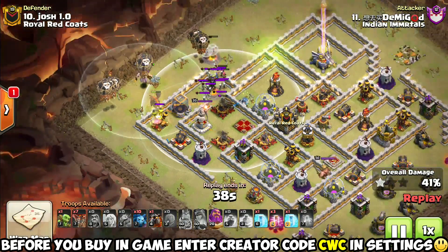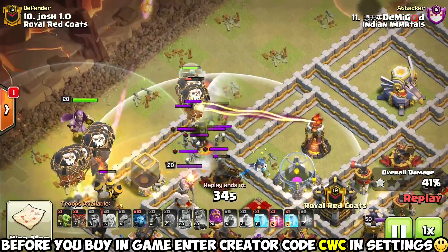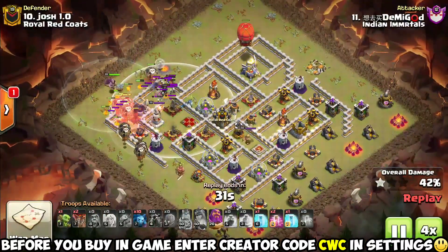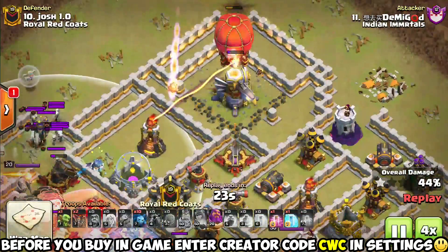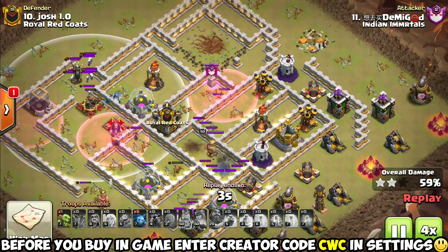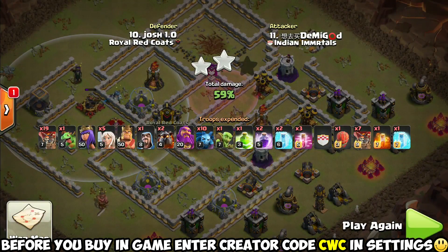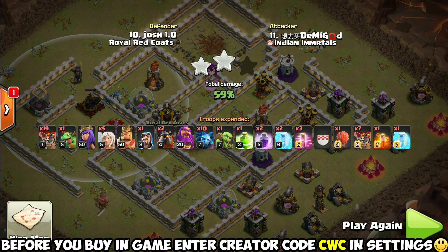Because of that massive amount of damage over here — the Grand Warden platform, the Queen, several X-Bows, lots of point defenses in there — the Queen goes down and does not quite get the CC kill. He's still going to try to send these loons in and does direct target the Eagle Artillery with the Stone Slammer, but he did not get nearly enough value with the Queen Charge to make this even close to a successful attack. We've got a 59% two-star fail.